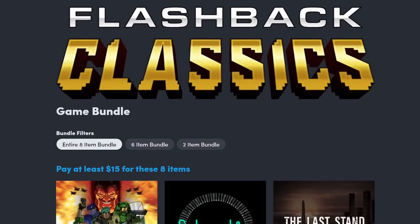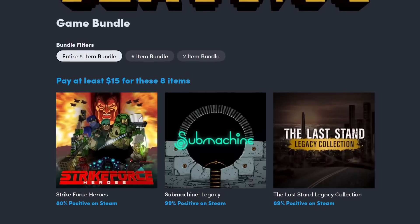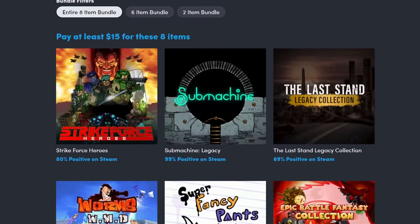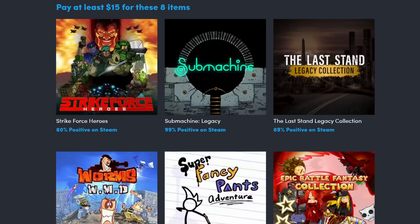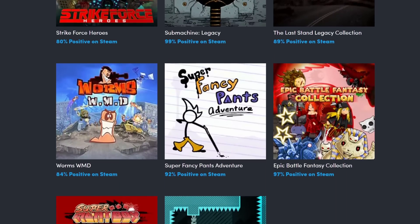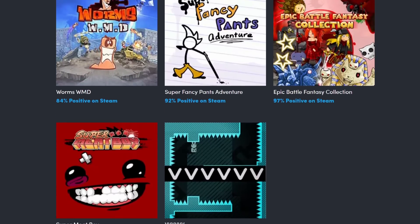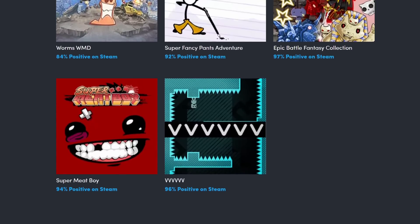This week, Humble unveiled the Flashbacks Classics Bundle, which is actually well-named for once. It's called Flashback, emphasis on Flash, because many of the games in this bundle are based on old browser games. For $15, you get eight absolute bangers: Strike Force Heroes, which is ProtonDB Platinum; Submachine Legacy, which is playable; The Last Stand Legacy Collection, which is playable; Worms WMD, which is playable; Super Fancy Pants Adventure, which is playable; Epic Battle Fantasy Collection, which is ProtonDB Platinum; Super Meat Boy, which is verified; and VVVVVV, which is also verified.